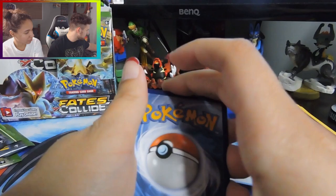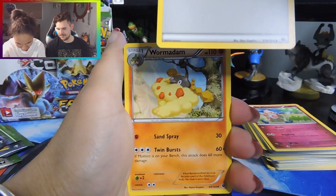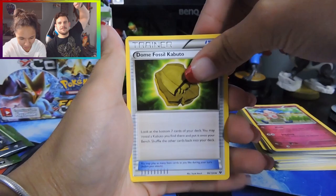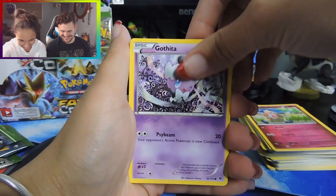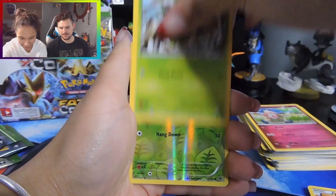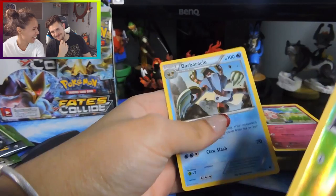We've got double colorless energy. We have not gotten a single Electric-type Pokémon in this whole set — maybe there isn't any. Dome Fossil Kabuto, Gothita, Fennekin, Fennekin, Meowth, Larvitar, Burmy, a reverse Burmy, and a regular rare Barbaracle — cracker barrel!